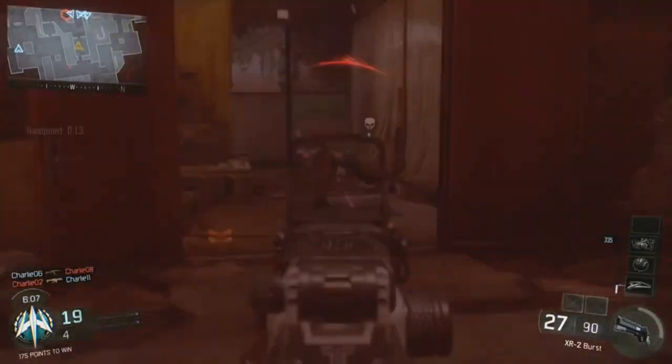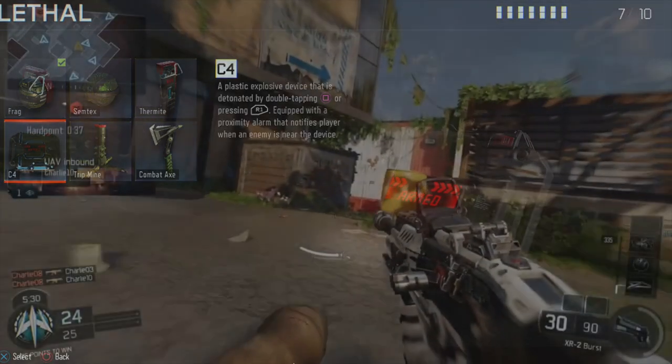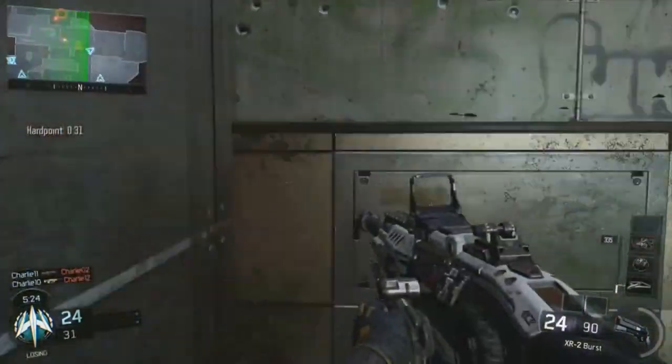Possibly the most interesting lethal is the C4, because they totally changed everything about it. It's a plastic explosive device detonated by double-tapping Square or pressing R1, and it's equipped with a proximity alarm that notifies the player when an enemy is near the device. Not only that, but you can't throw C4 in the air and blow it up like in Black Ops 1 and Black Ops 2 — it actually has to touch the ground to blow up. So there won't be as much C4 spamming in the air like there was in Black Ops 2.